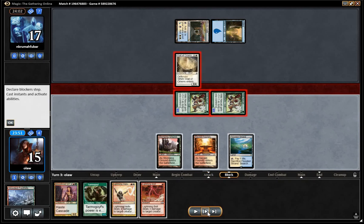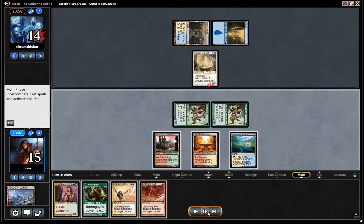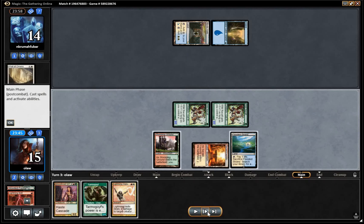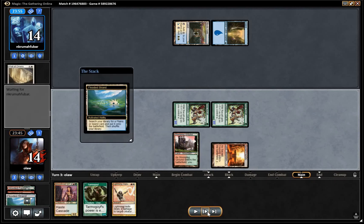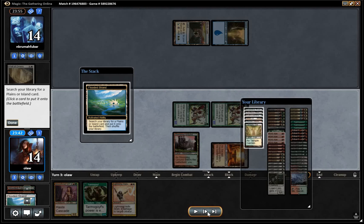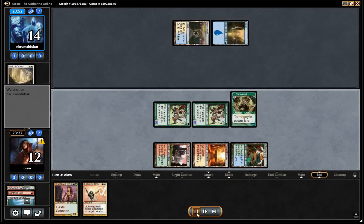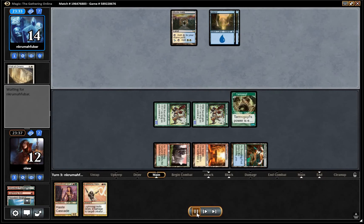Our opponent is going to block and we can just Lightning Bolt to kill off the Wall of Omens so we don't have to deal with that anymore. That also has the upside of making our Tarmogoyf that much bigger, because there's now a creature and an instant in the graveyard. So we've got nine points of power on board.